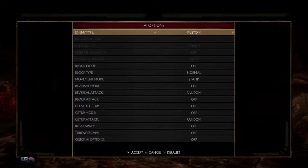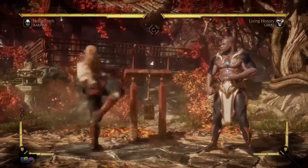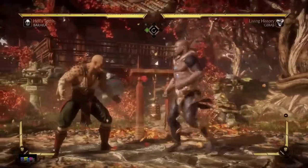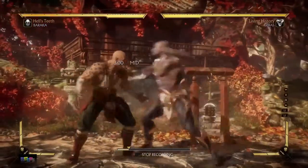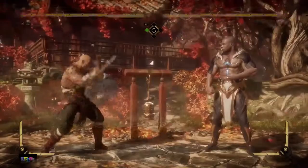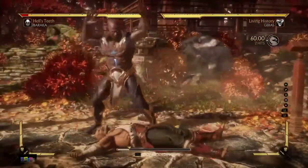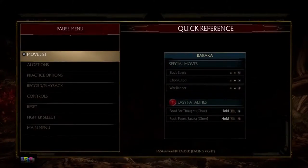How do you set this up to practice? In AI options, set block mode to 'All' and then go to record with your dummy. That way your character — Baraka or whoever — will be blocking, allowing you to set up realistic situations. One of the most common things you see online is the down one into throw. This is a very viable tactic that can catch your opponent off guard.